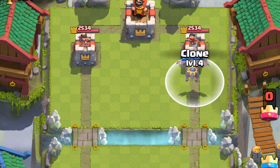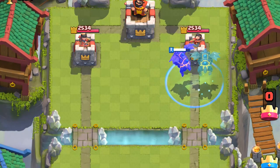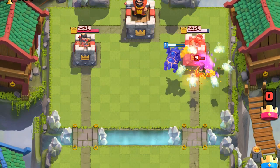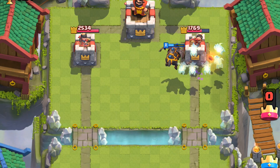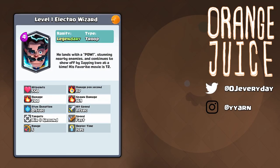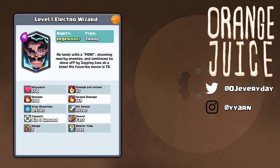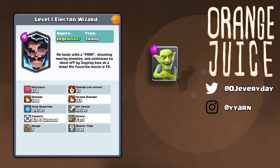Take the clone spell for example. Cloned Lava Hounds did not spawn pups — they found the card to be a little underwhelming so they changed it so the cloned hounds would spawn the lava pups. Another example would be the Electro Wizard; the stats have been changed multiple times before it was revealed in game. He lands with a POW, stunning nearby enemies, and continues to show off by zapping two at a time, making him a multi-shot attacker good against small swarms like goblins and minions.